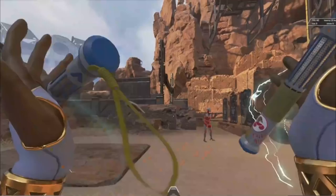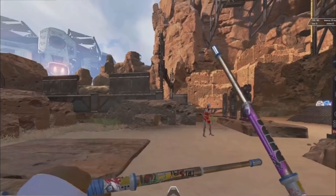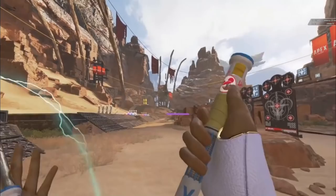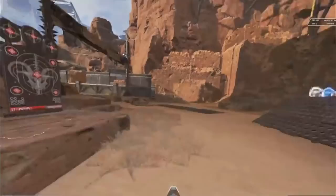Lifeline's heirloom is the shock sticks — drumsticks with one draw animation and three unique sounds when you bring them out. The heirloom has one long but really awesome inspect animation, cool unique melee animations, and electricity when you strike enemies. There's also a really cool running inspect animation where Lifeline spins the drumsticks while sprinting. I really love this heirloom and I'm collecting it as soon as I get my shards.